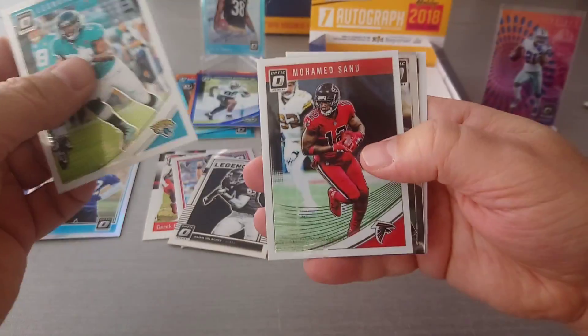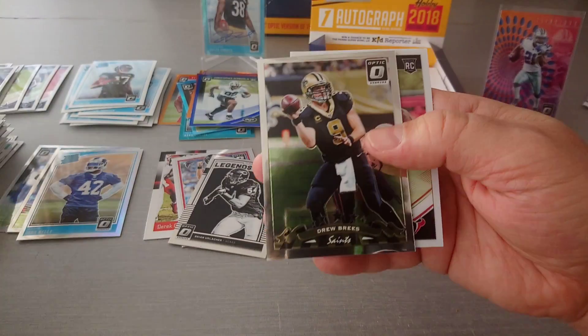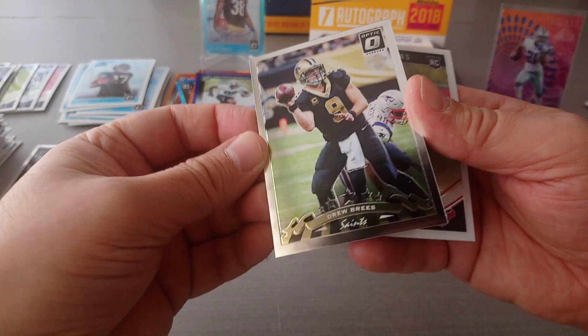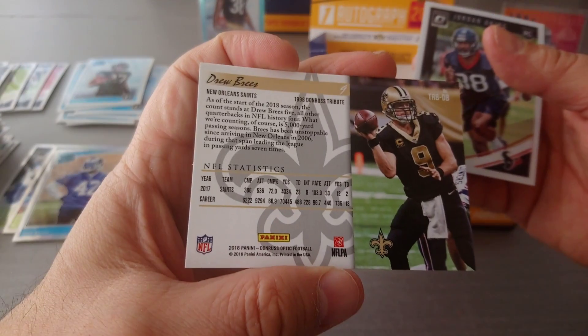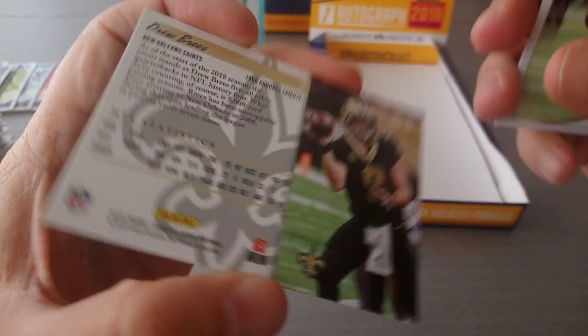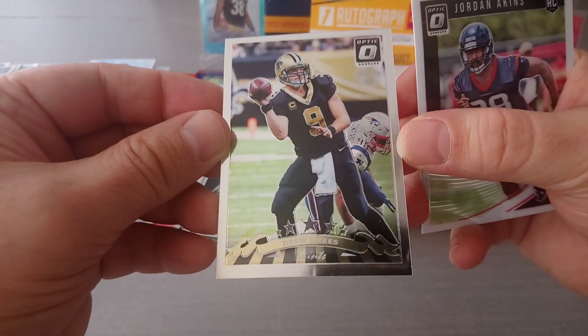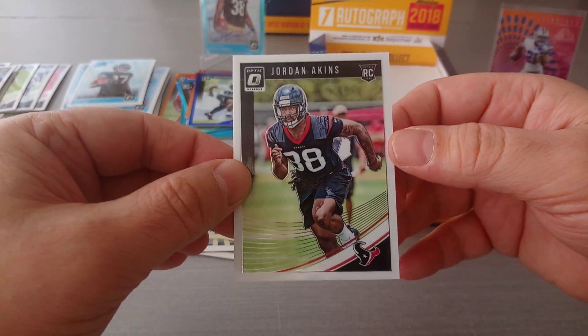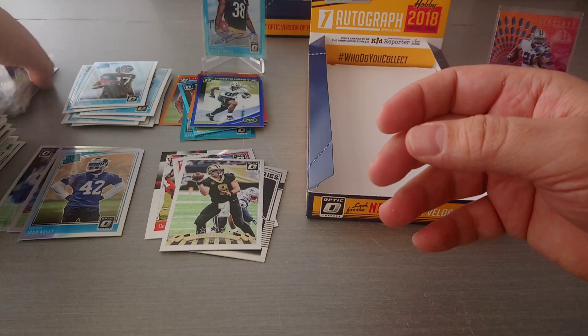Last packet - Leonard Fournette, Mohammed Sanu, a very nice Drew Brees 1998 Donruss Tribute - not numbered but a very nice insert. And Jordan Atkins is the rookie. That's the box!